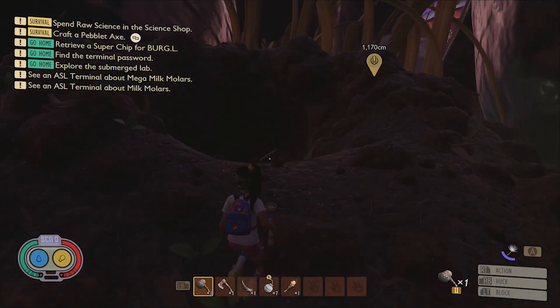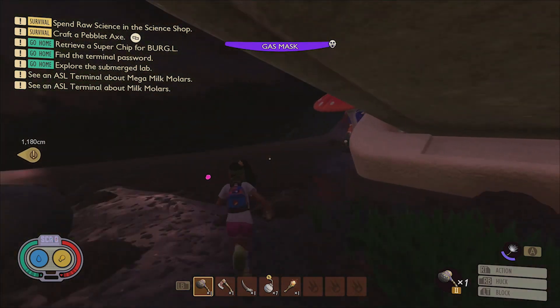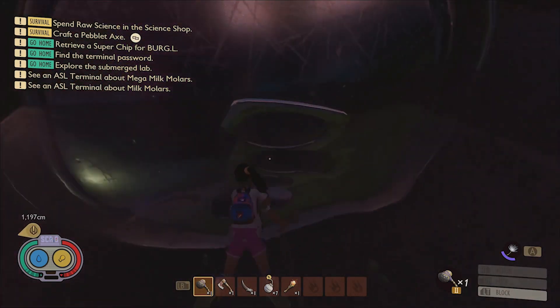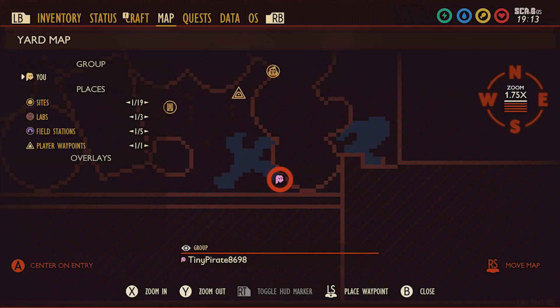The final mega molar in this region can be found inside of a partially submerged can in the central region of the trash pile. To reach it quickly, just travel south of the Black Ant Hill Descent and you'll spot the can beside the cooler box and near some toadstools. Here it is on the map.